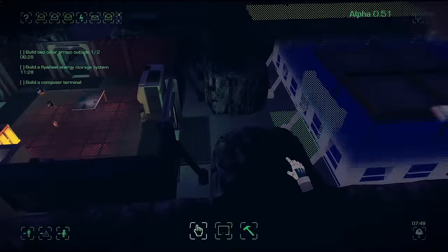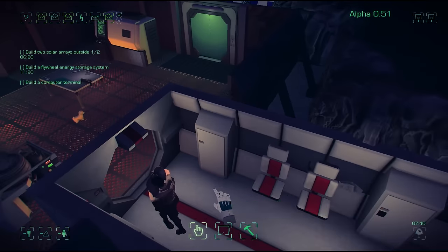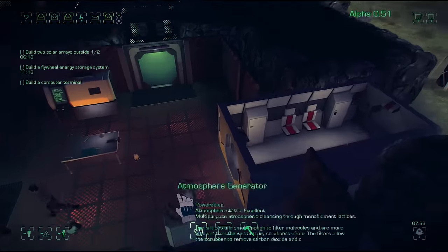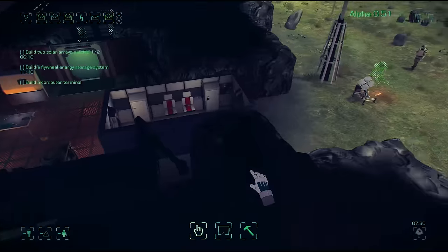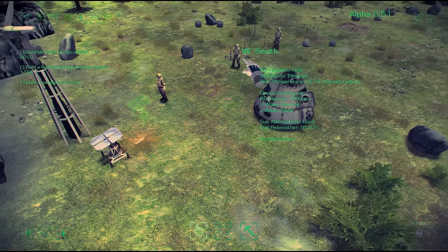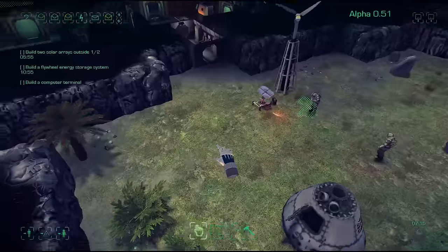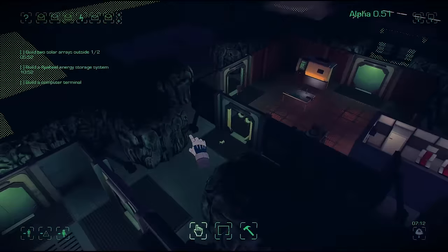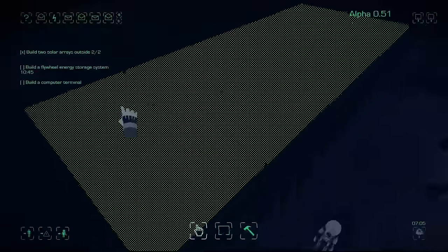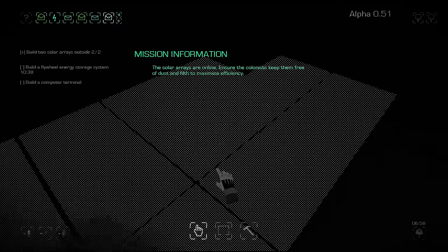We've got a decent amount of power coming from the wind turbine. Those people have formed some sort of friendship — every creature in the game now builds relationships to other objects that it uses. They become kind of slightly aware of who they know and who they like, what objects they dislike using. They'll form preferences towards certain objects and weight their choices towards them. The solar arrays are done which is good, so we just need to build that flywheel system.